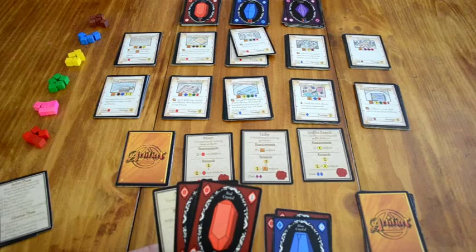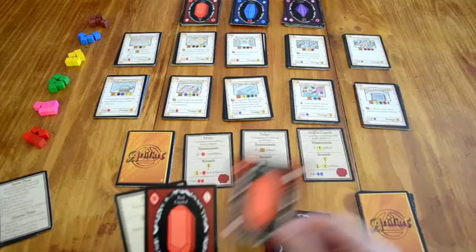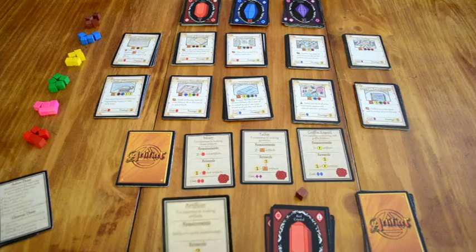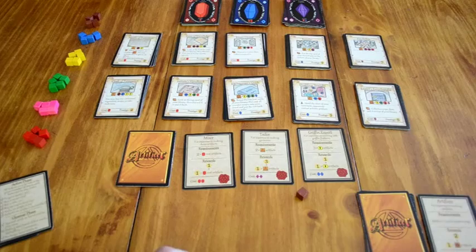With my remaining two red crystals I can buy two ingredients, one ingredient, or a recipe and an ingredient. I cannot buy two recipes because I can only do that once per turn as well. So I will go ahead and purchase a new recipe, and for my last crystal purchase a brownie hair. I have now reached the end of my turn — that's all the actions I can take and I have no crystals left, so all my remaining cards and the cards I've played and gained will go into a discard pile.